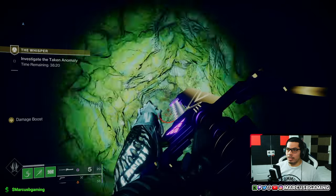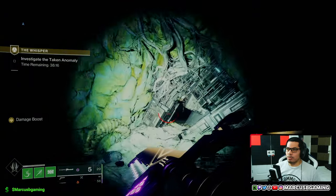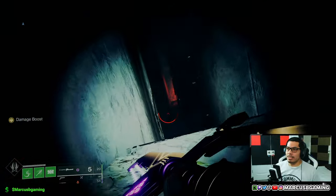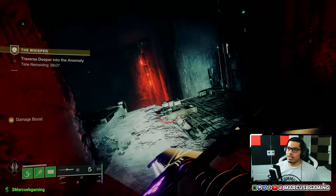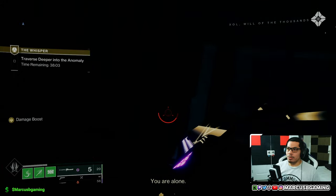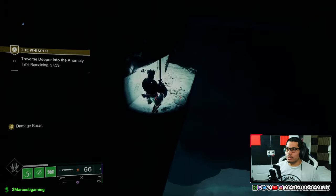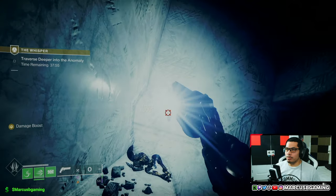The first one — after you jump through this hole where that blight was covering it, make your way through. Before you go ahead and start doing the regular jump down to the red lights, get to this point. Instead of going that way, go left. Jump over this and you'll see a little walkway, a little ledge. Come around the corner.